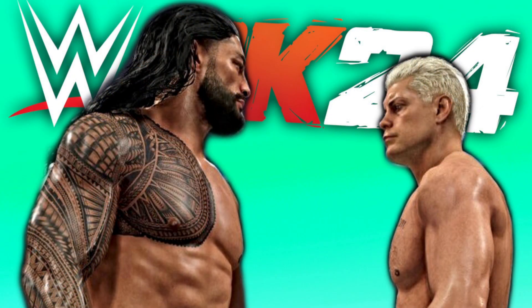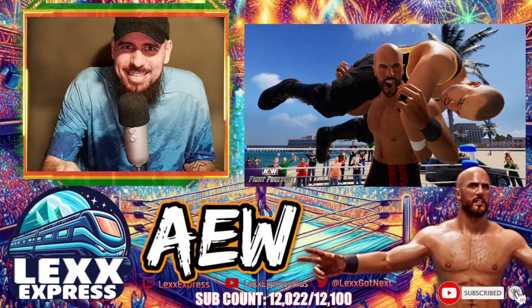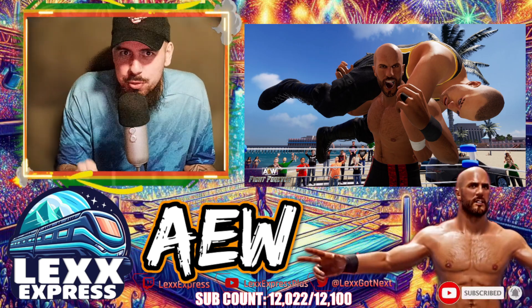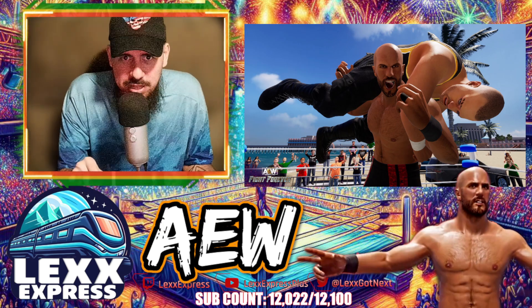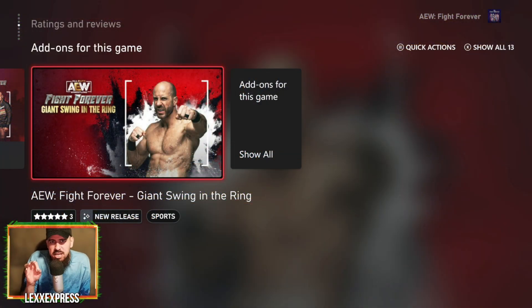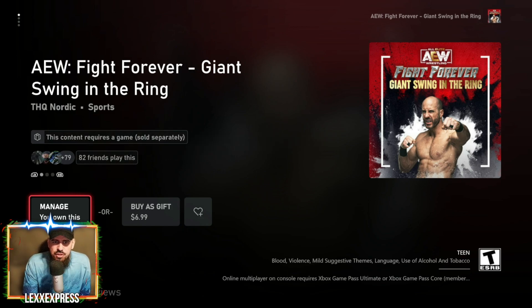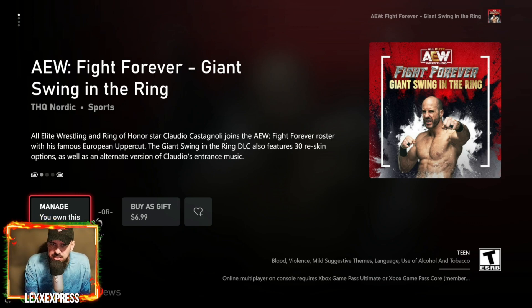WWE 2K24 has been fantastic but we gotta put the brakes on that for a second and hop over to the AEW world. They just dropped their second pack for season three and I own the pass, so I'm trying to get my money's worth. The pack is called Giant Swing in the Ring, it came out March 6th and includes Cesaro with 30 different skins. It's AEW and Ring of Honor star Claudio Castagnoli joining the AEW Fight Forever roster with his famous European uppercut. The DLC also features 30 reskin options as well as an alternative version of Claudio's entrance music.